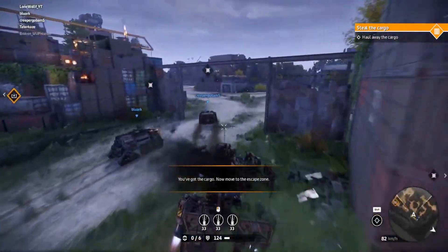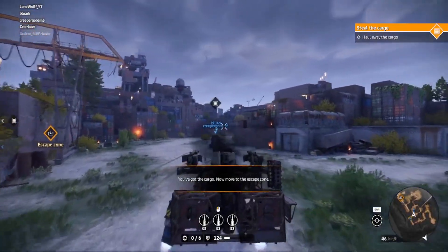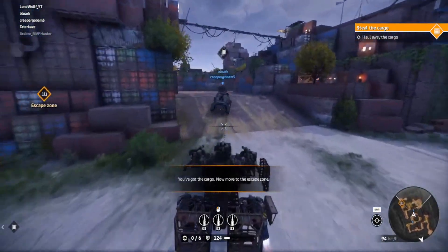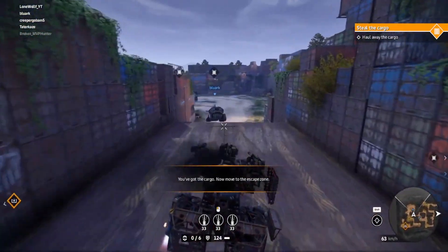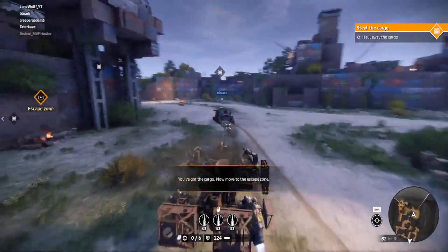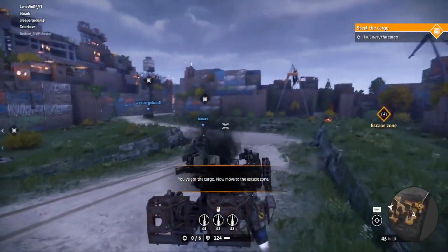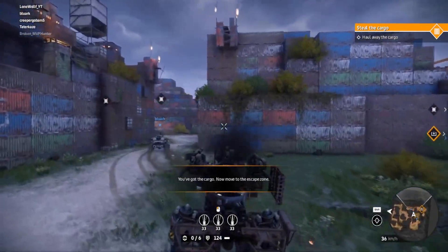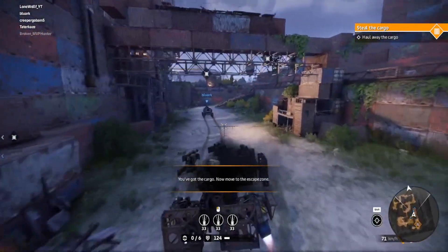If it is quite a long range like where I'm pointing right now, remember that it takes around one to one and a half seconds, and up to two seconds for it to get to that point. So always aim in front, a little bit to the side of the player's movement. So if he's going to the right, aim a little bit to the right of him, so you'll have more of a guarantee that it will hit.